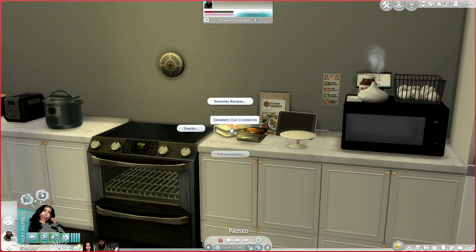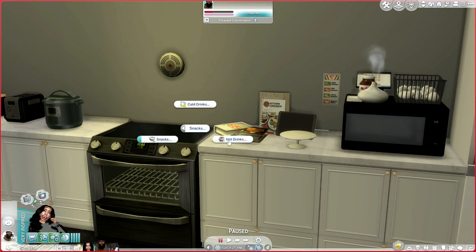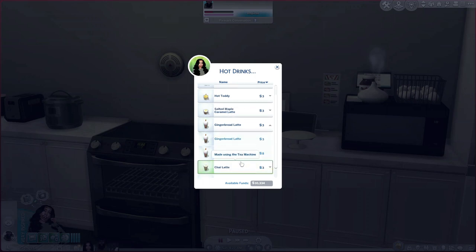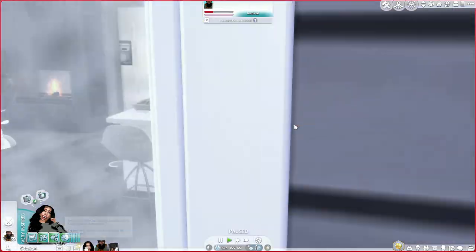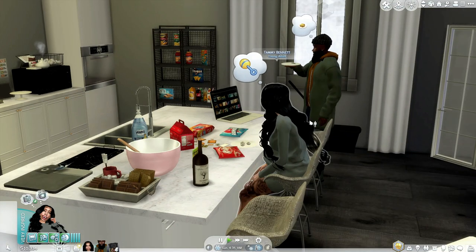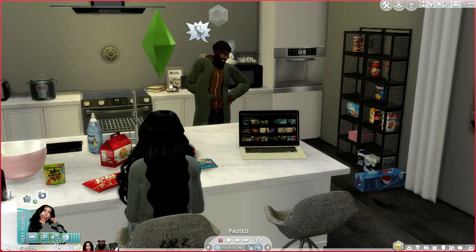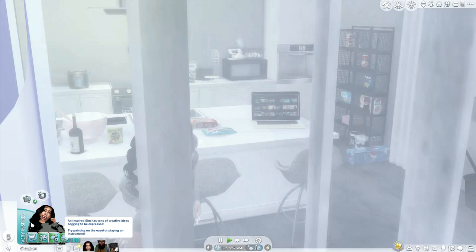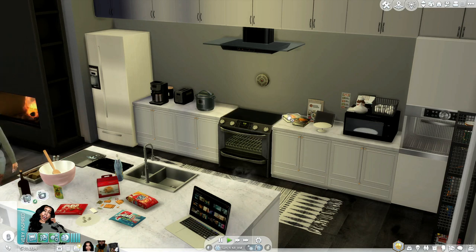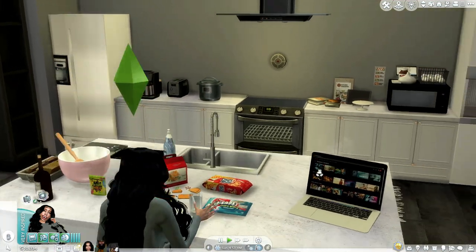Now let's do Granny's Cookbook. Since it's winter in my game, I really want to make the gingerbread latte — you can actually make a whole pot of it! Let me go to snacks, then hot drinks, gingerbread latte, and make a pot. It doesn't seem to be cooperating right now, so let me just try a single serving instead. It's not working, so let's just make some mixed berries instead — that'll be cute.